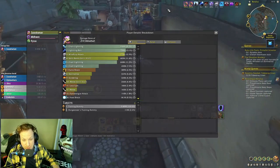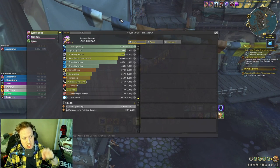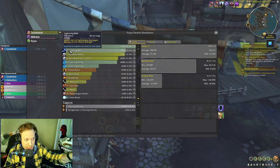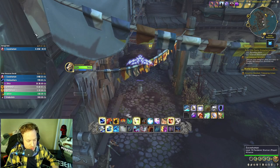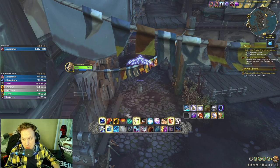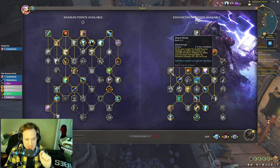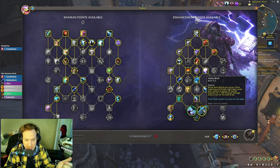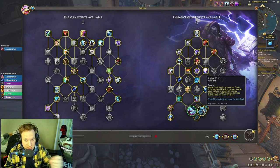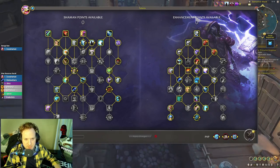You're hoping to get Stormbringer procs, and if you don't, Legacy of the Frost Witch gets your Storm Strike cooldown back. The Primordial Wave window hits — five Lightning Bolts, big damage, big haste window. We settle around 93k damage on four to five targets. Physical damage, Lightning damage from Primordial Wave cleave, Wind Fury Attack, and Spirit Bomb from Alpha Wolf — that's the damage breakdown.